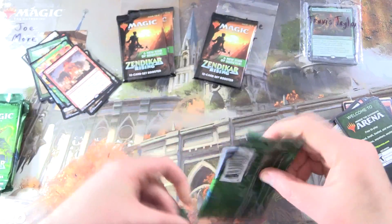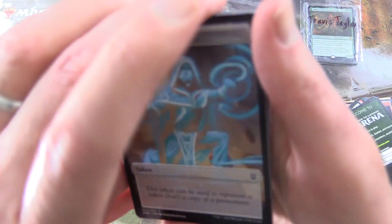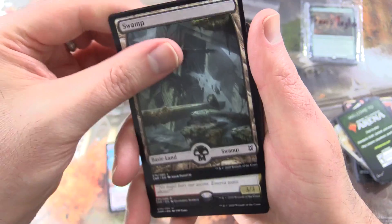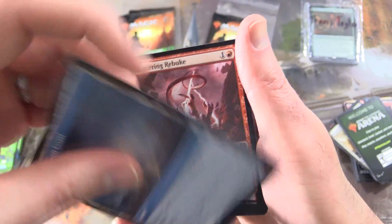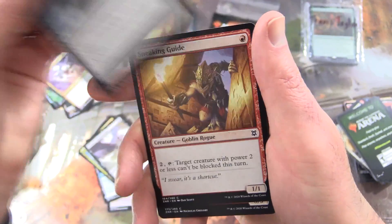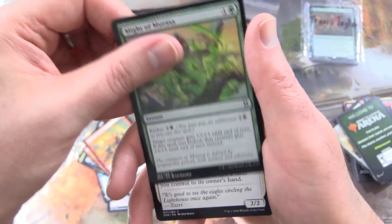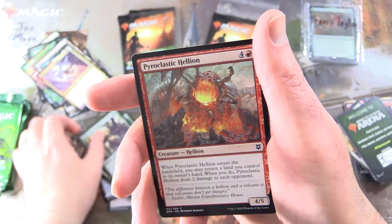Let's go back to the Draft Boosters. What do you think now after we've opened a few packs? Leave a note in the comments. This is for Joe Moore — a Swamp, and the rare is Akiri, Fearless Voyager. Uncommons: Bayeen Veil, Bayeen Coast, Thundering Rebuke, Amara Mystic. Commons: Ghastly Gloom Hunter, Subtle Strike, Sneaking Guide, Goblin Rogue, Might of Maraza, Tazim Raptor, Draga Visionary, Turntimber Ascetic, Pyroclastic Hellion, and Expedition Diviner.